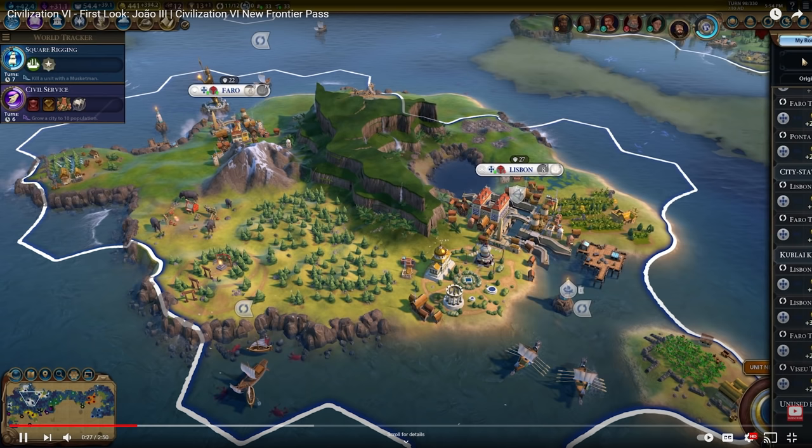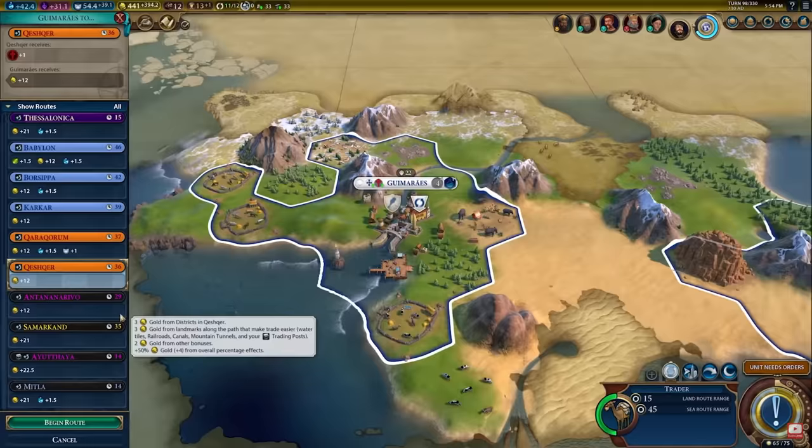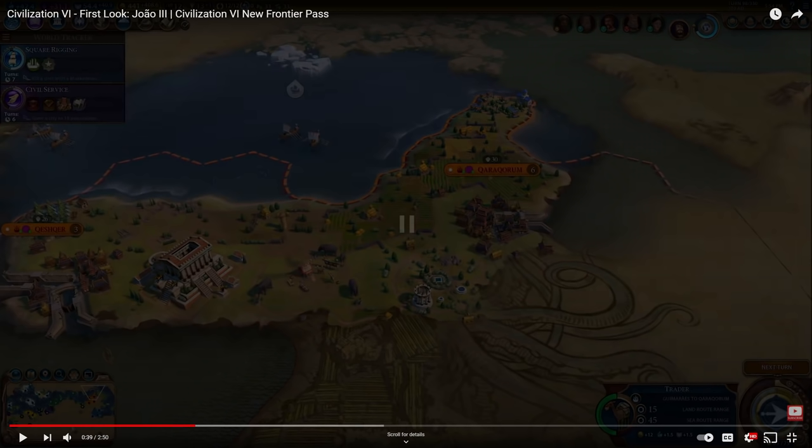But it limits those routes to cities on the coast or with a harbor. This ability also grants trader units additional range on water and the ability to embark on water tiles as soon as they're unlocked - that's really cool. Being able to embark without tech is pretty helpful. There is a restriction that you have to trade with coastal cities, which is going to make this civ very much a naval civ. You're not going to be able to do a huge amount of trading on a Pangea map, but you still get super powerful trade routes, so it seems like a pretty small downside to something with a really big upside.